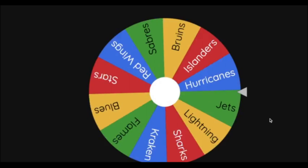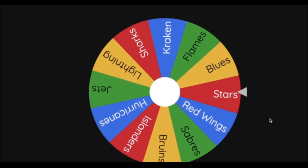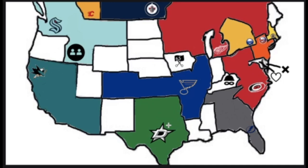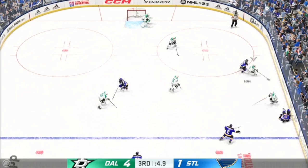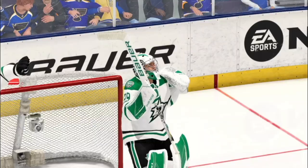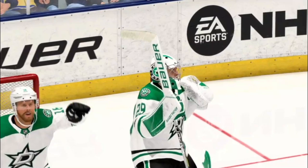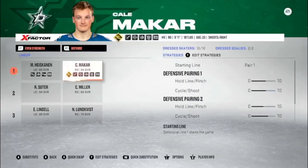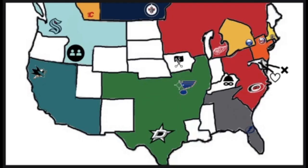Next team is the Dallas Stars heading northeast toward Arkansas — a matchup against the St. Louis Blues. Less than 10 seconds remaining — Kapanen walks in and gets hit there by Suter. The Dallas Stars move on with a victory, taking the St. Louis Blues' hard-earned land. The Blues beat the Blackhawks and the Avalanche but could not defeat the Stars. Back in 2018 the Stars passed on Cale Makar for Miro Heiskanen — but now they have both Makar and Heiskanen on the same defensive pair. The Dallas Stars now control a huge portion of the map — down to 11 teams.